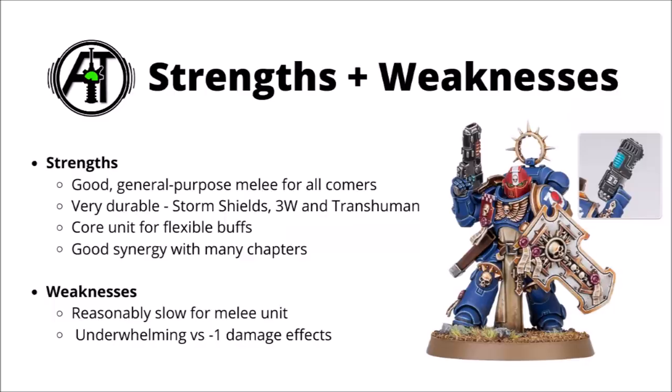Bladeguard are a good general purpose take-all-comers melee unit. Really very durable for the points, with storm shields, 3 wounds, and Transhuman Physiology. Very flexible for buffing, and they have good synergy with melee chapters, particularly the melee focused ones. In terms of weaknesses, they are kind of slow for a melee unit — moving only 6 inches, they won't have the greatest opportunity of choosing what they want to charge. And they are kind of underwhelming against anything with a minus 1 damage effect in play; it's going to halve their efficiency against things like dreadnoughts or Death Guard. They'll still put a fair few wounds through, but nowhere near as much as they would against units without that buff.